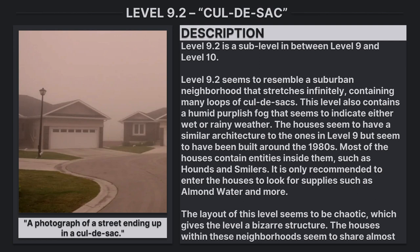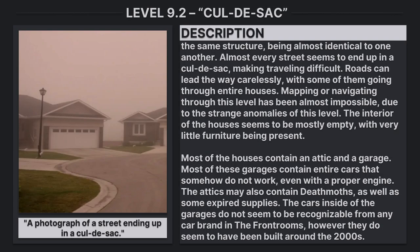Most of the houses contain entities inside them, such as hounds and smilers. It is only recommended to enter the houses to look for supplies such as almond water and more. The layout of this level seems to be chaotic, which gives a level of bizarre structure. The houses within these neighborhoods seem to share almost the same structure, being almost identical to one another.